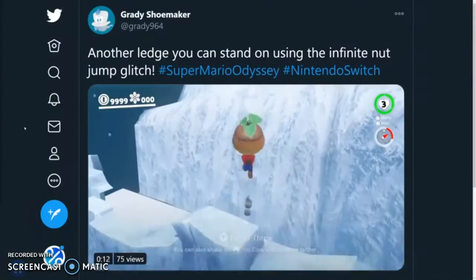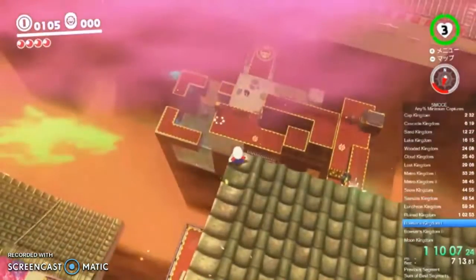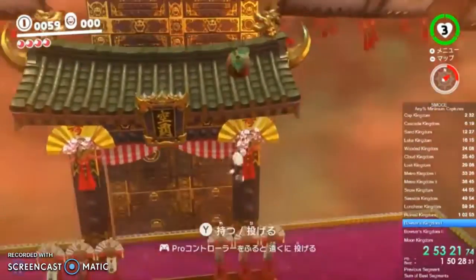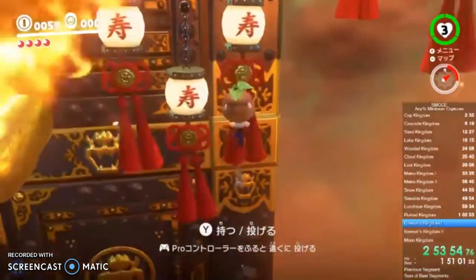On October 16th, 2018, almost a year after the glitch was discovered, and after 6 months of practicing the nut jump, Grady committed to doing a run. He reached the nut in Bowser's Kingdom in just over an hour, got it wet, and began to nut jump. On his very first attempt he nearly made it, but missed an input right at the end. He kept trying, until an hour and 40 minutes later, after 50 consecutive nut jumps, Grady became the first person to ever successfully skip the last wire in Bowser's Kingdom. He finished the run, and the minimum amount of captures was down to 13.